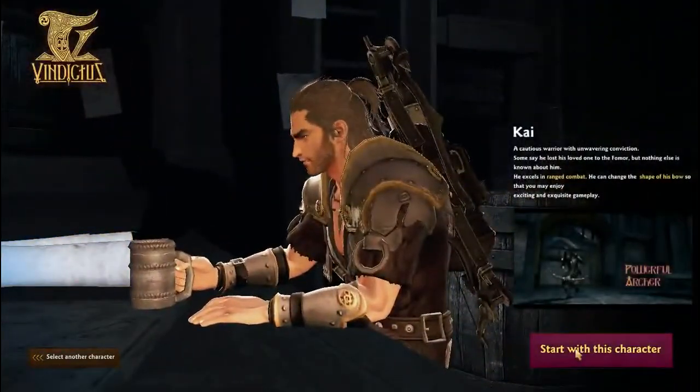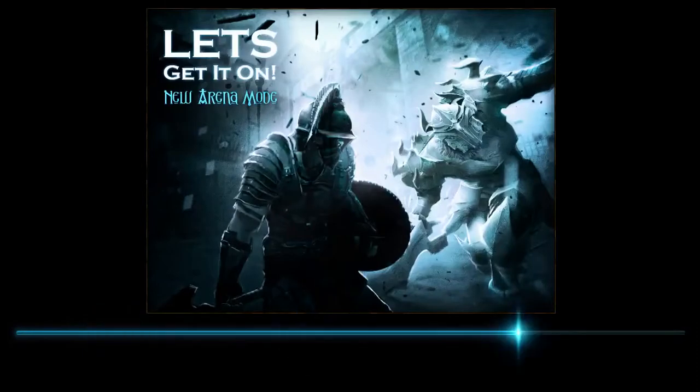Kai is a swift and powerful warrior. We're just going to go and make a character real quick. Obviously it didn't give us any customization options there, but as we go further into the game, it will give us a name to give them and everything like that. I'm just loading up right now — this is extremely slow loading time.